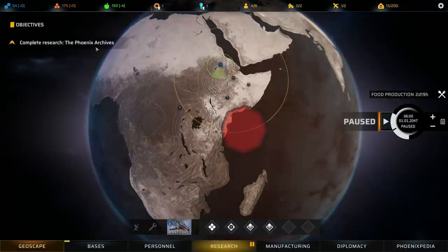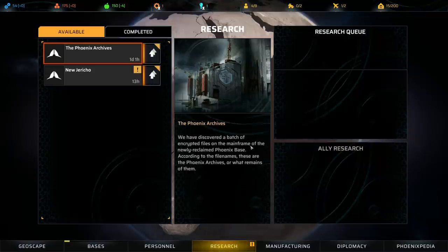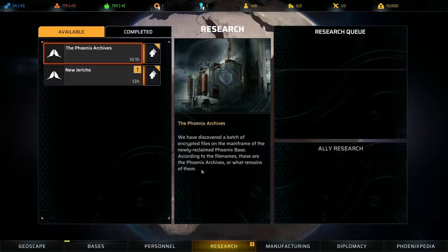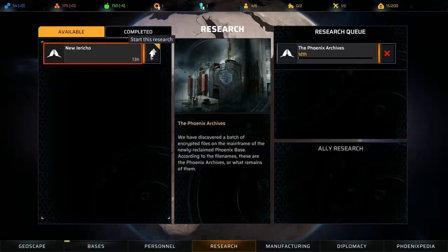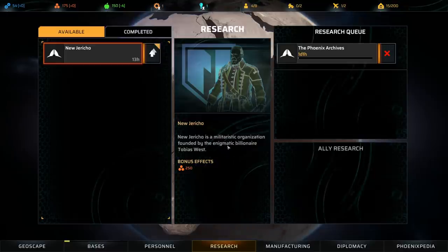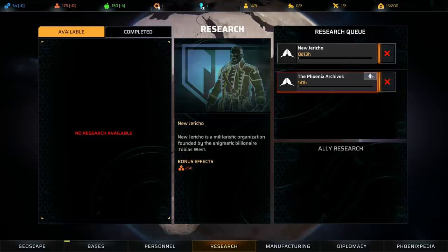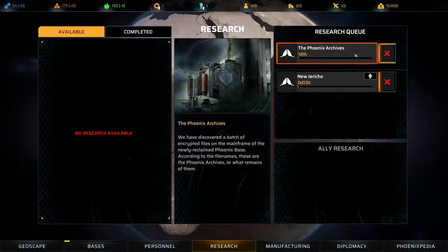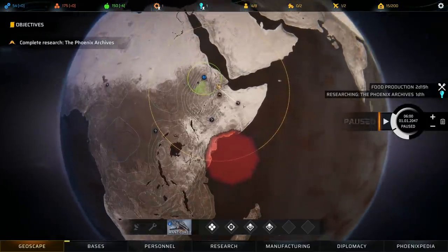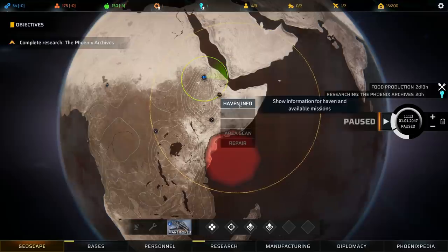We have new research available, and there's now an objective to complete the Phoenix Archives. The Phoenix archives are encrypted materials found on the mainframe of the newly reclaimed Phoenix base. Let's queue that up. And because we met with a haven from New Jericho — a militaristic organization founded by the enigmatic billionaire Tobias West — we have that research available too, which gives some extra materials. I like to queue up all available research and then prioritize the way I want. Since the Phoenix Archives is an objective, let's get that going first — it will unlock a special mission for us eventually.